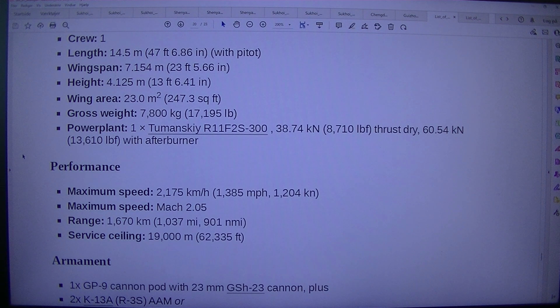Power plant: 1× Tumansky R11-F2S-300. Thrust dry: 38.74 kN (8,710 lbf). Thrust with afterburner: 60.54 kN (13,610 lbf).